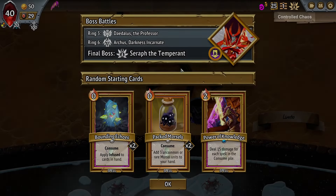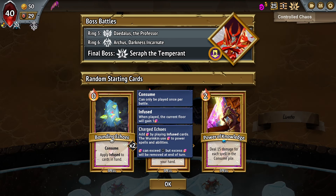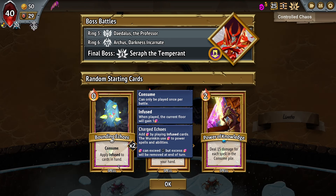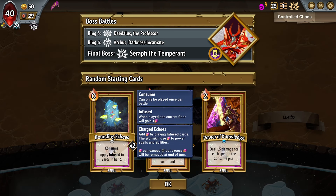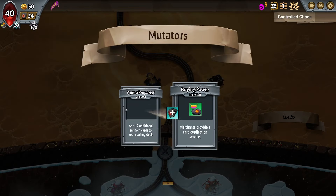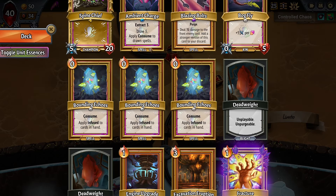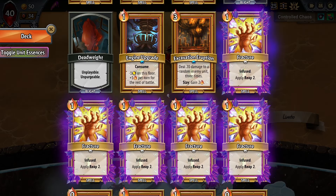I'm doing Wormkin again because I think this is going to be an easier challenge than a lot of the others, so I'm going to play one of the factions that I'm worst at. We're combining it with Umbra. Packed Morsels — Add 3 Uncommon or Rare Morsel Units to your hand. I do think that's good. And we have 34 cards to start with. Blazing Bolts, that's actually a really good start. That's quite lucky. Yeah, this is already looking way better.